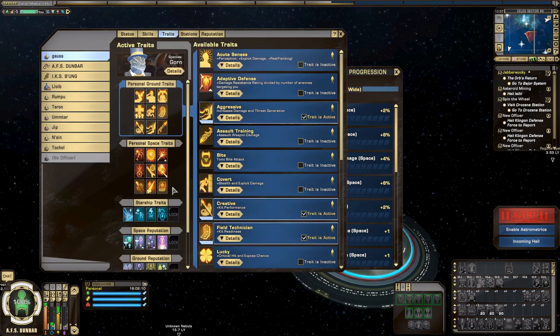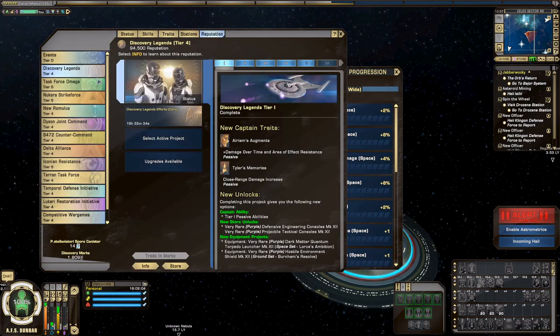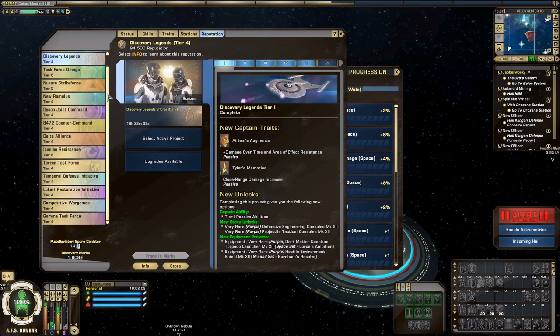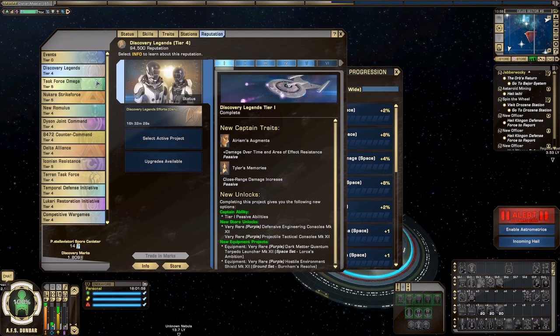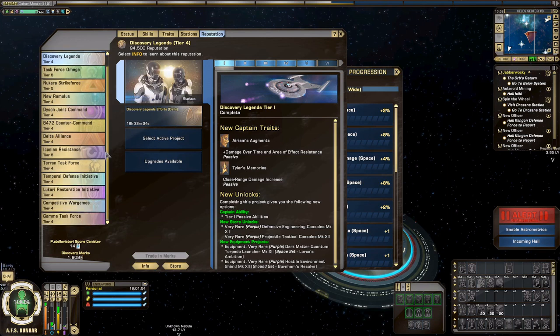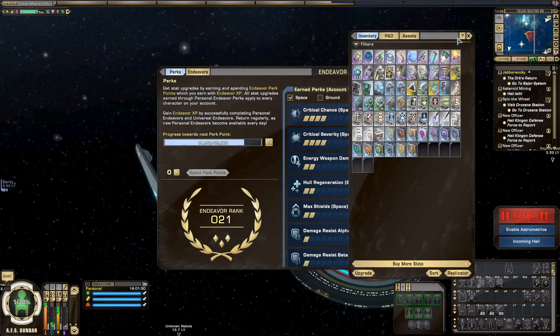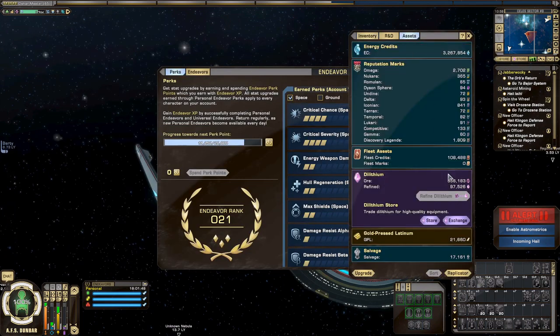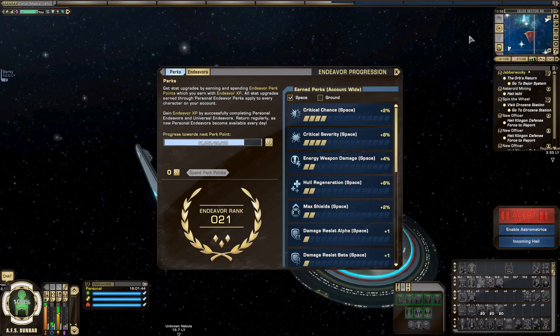Space traits: nothing has changed here — identical from last time. Nothing has changed in terms of bridge officer stations either. Reputations: nothing has changed there. I wasn't able to get these up to Tier V like I planned because I couldn't play as many days as I wanted, but we'll definitely do that next week. We did get some Dilithium this week. We're going to do Phoenix boxes in the next section and do some more upgrades.